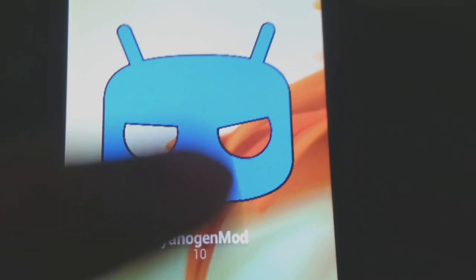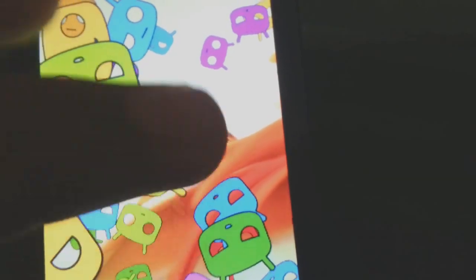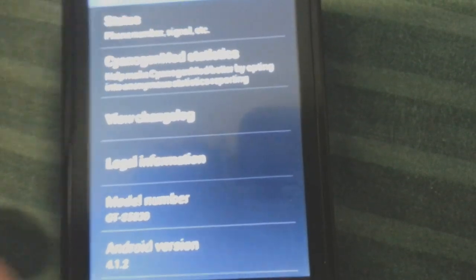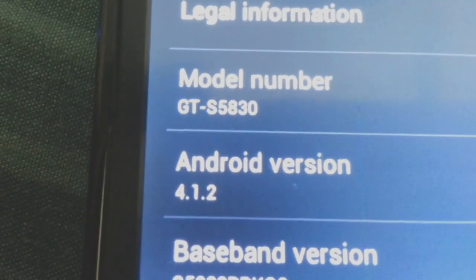With this kind of CyanogenMod 10 — yeah, CyanogenMod 10. These are the proofs that it is CyanogenMod 10 Jelly Bean, so you should know now that I'm not lying. This is the GT-S5830.